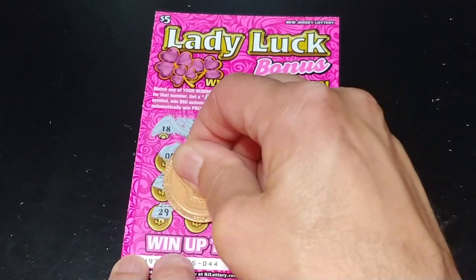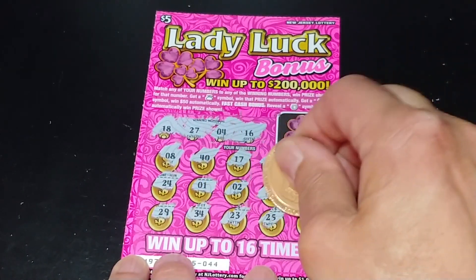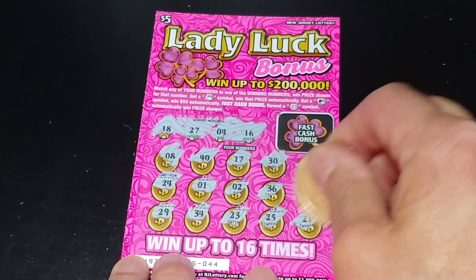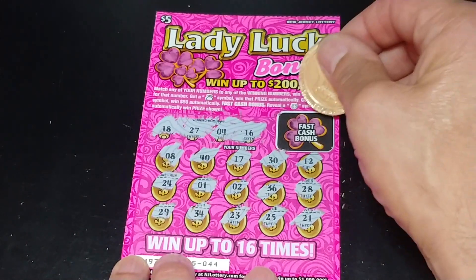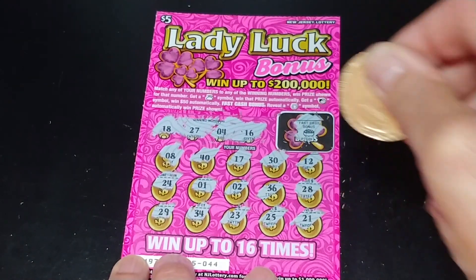And the last row: $29, $34, $23, $25, and $21. And can we get a horseshoe? We get a pot of gold. So that pot of gold doesn't count.